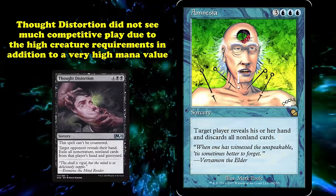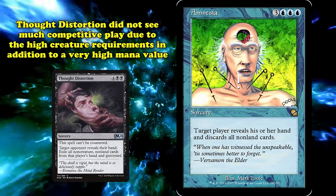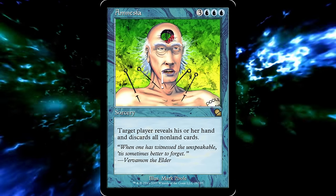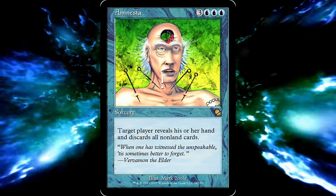Thought Distortion didn't really see any proper competitive play, partly because it required your opponent to have a high density of non-creature spells on top of its high mana value. Amnesia is a relic of Magic's past that shows both the shaky foundation of the color pie back then, as well as how much the game has grown and changed over the years.